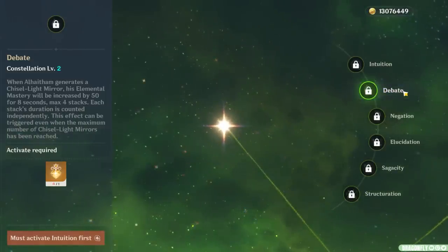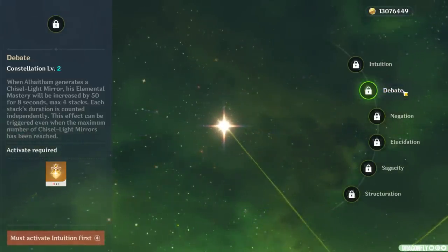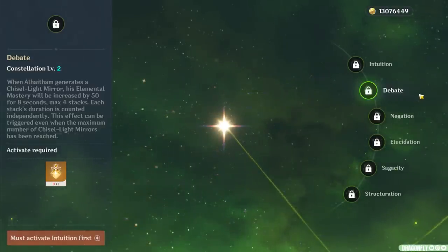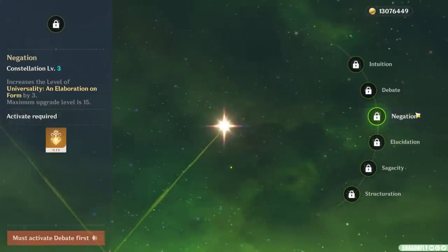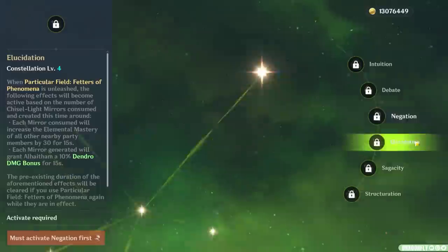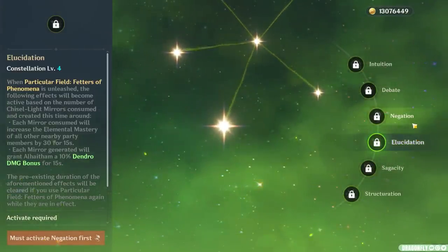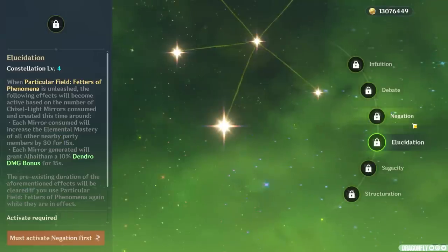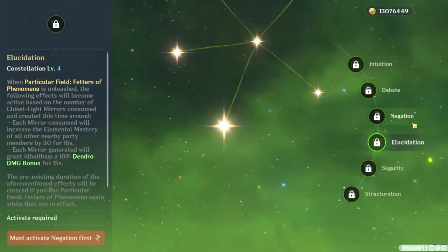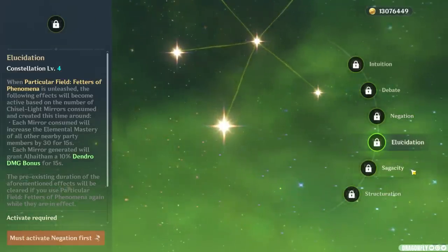C2 is quite nice because Alhaitham can quickly stack 200 elemental mastery for himself, which is a very nice damage increase for his kit overall, and personally I'd only recommend going for C1 if you plan on stopping at this constellation, because it's a decent power spike. C3 levels up his skill by 3, which is pretty nice because of how dramatically his skill modifiers increase per level. And C4 is surprisingly a very good constellation not only for Alhaitham but also for his team — especially in Quick Bloom teams, this constellation is somewhat of a monster. Still though, it costs a lot to obtain, and Alhaitham's teams are already some of the strongest in the game without this constellation, so it's technically unnecessary.